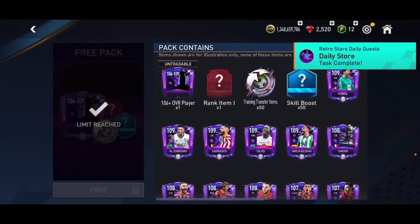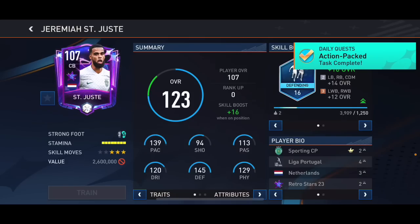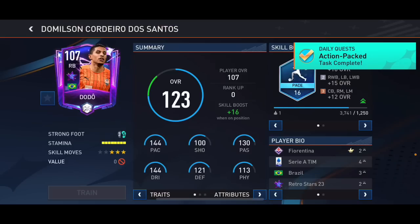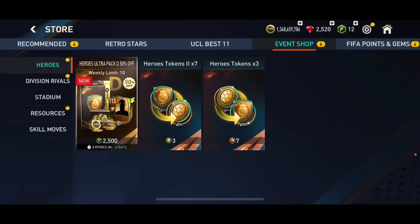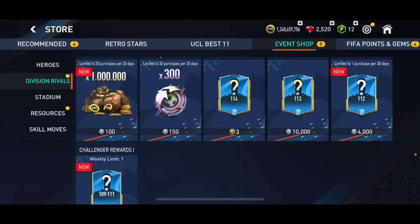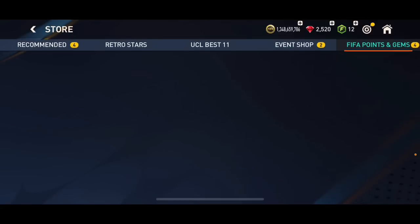Let's see how many challenger tokens I have. I'll go Retro Stars first — opening a 106 to 109 overall player pack, why not. We did get a player — a 107 overall right back, I think it was Canon, he's quite fast. Then in Winchop I've got 6,750 tokens, so I'm close to opening the 113 overall pack. I'm not going to open it right now because I want to grind for that 113 overall, even if I'm not sure it'll be worth it.